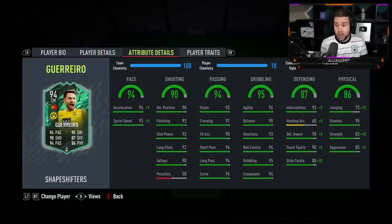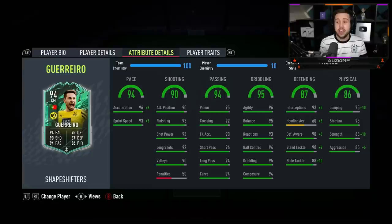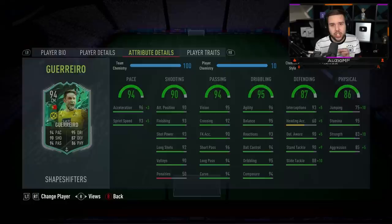His defending ability looks incredible — look at those defending stats. He's got 98 interceptions, 95 defensive awareness, 99 standing tackling with 98 slide tackling. And his physicals with the Anchor chem style applied look very solid for a five foot seven player. He's got 85 jumping, 95 stamina, 93 strength with 90 aggression as well.